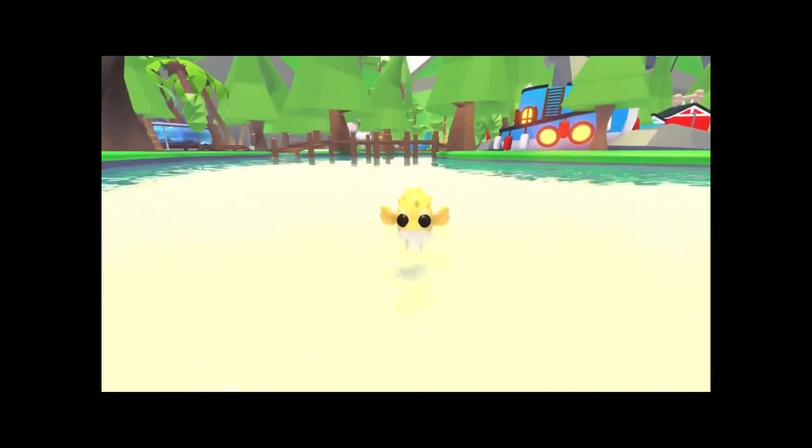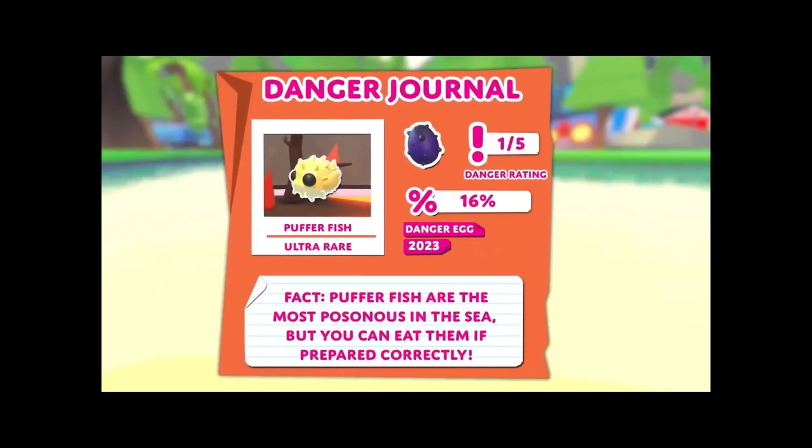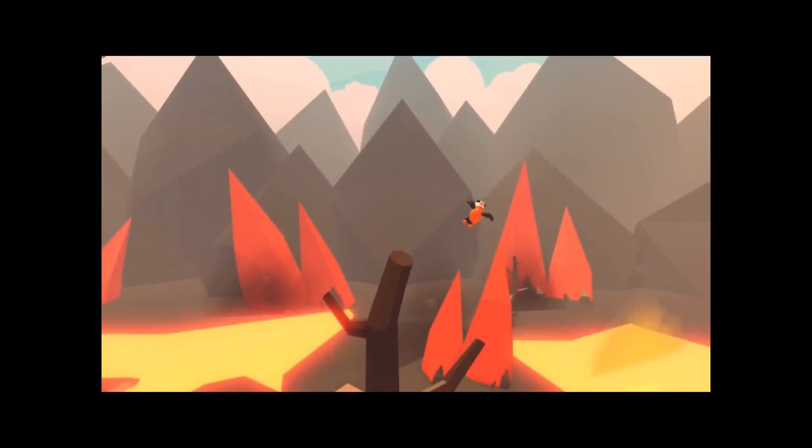Next up are the ultra rare pets, and there is a total of two of them in this new egg. They are the puffer fish and the lamurgia.